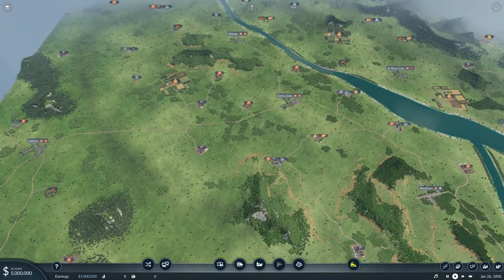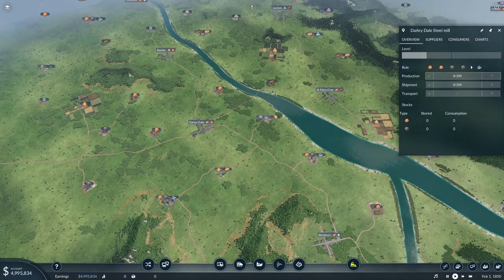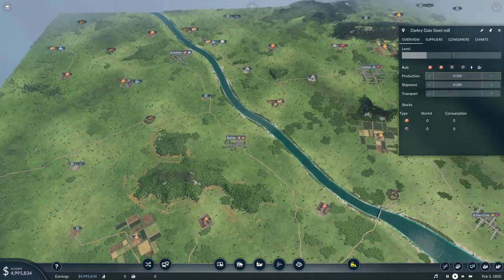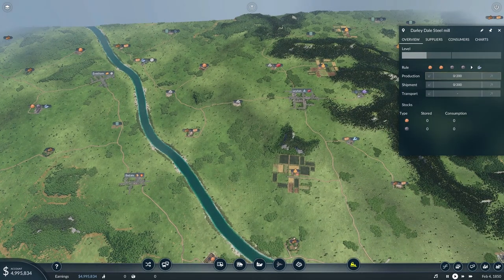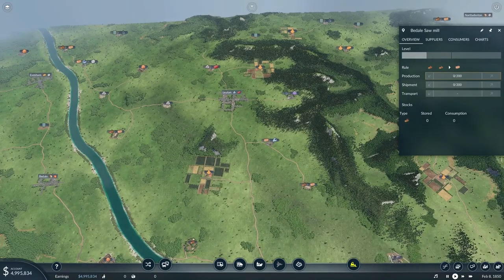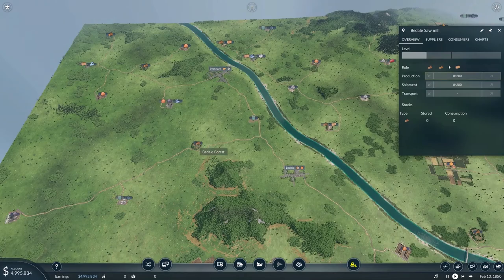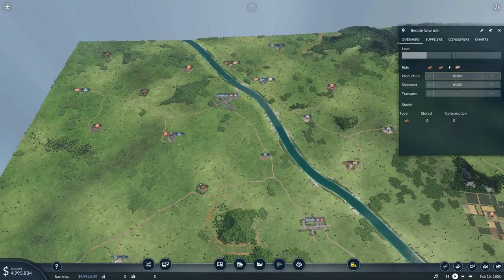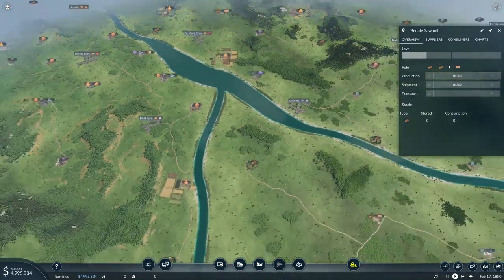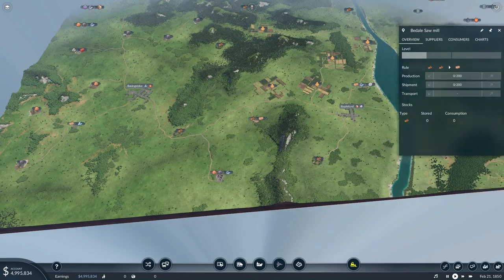We've got a steel mill here, which should be an option, but this place needs steel and you need plastics for that. I'd like to have a simple manufacturing line for now — something like wood to planks, planks to tools, and tools to a town. The question is where do I have wood? I've got wood here, and I've got wood here.